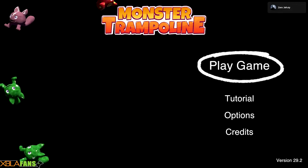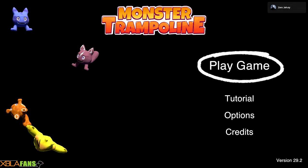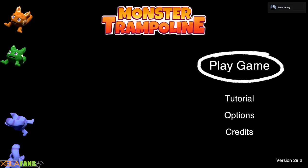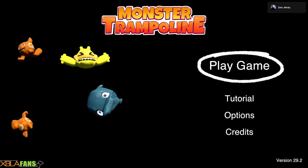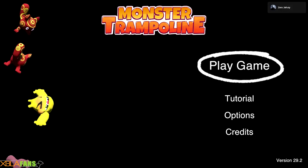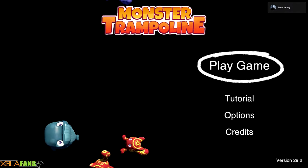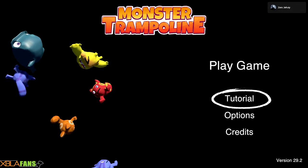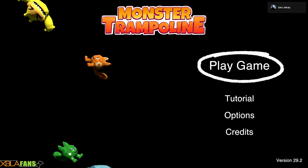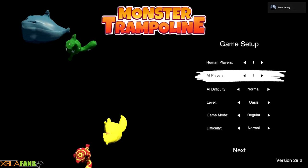Hey everyone, Zero JD here with the XPlay Fans channel. I'm here to give a quick taste of Monster Trampoline. I guess the best way to call this is a party game where you're dropping monsters to knock other monsters out of a ring. It seems very much geared towards children. My only annoyance is that each monster you knock out has a special effect — the blue gives you an extra turn, green maybe gives you two points — but it tells you once in the tutorial and there's no way to look it up without redoing the tutorial.